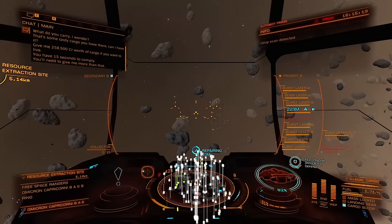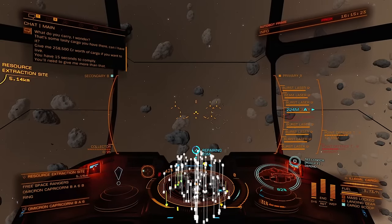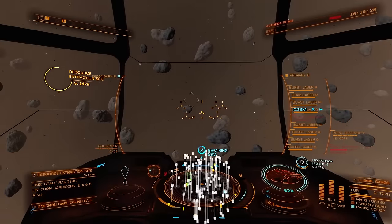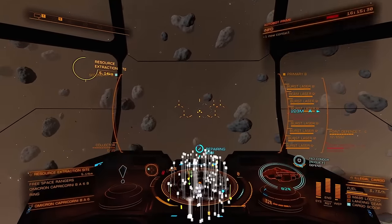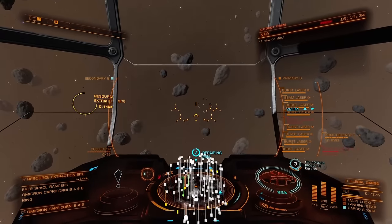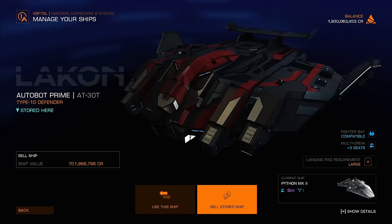We're getting the hull fixed up. Shields recovering nicely. I will include the build for this ship because I know that's going to be the first question: what's the build? Well, you can kind of see it right here — it's all burst lasers, except for one beam. And we're back.